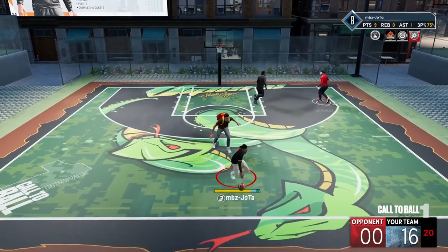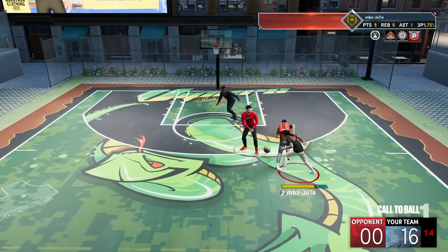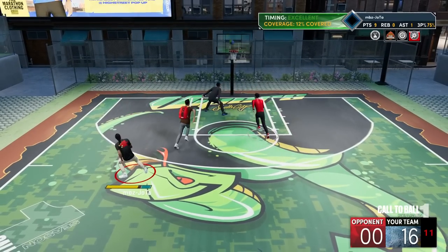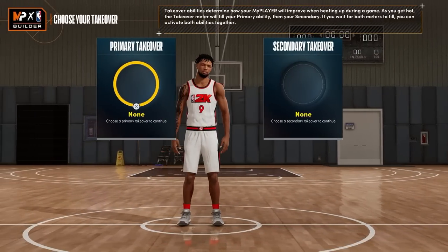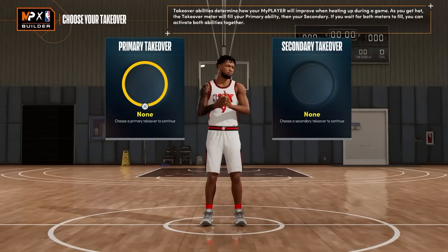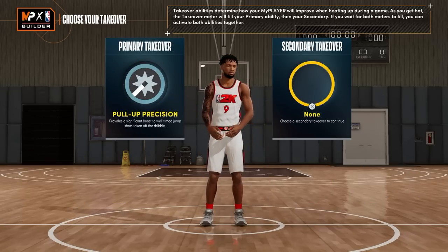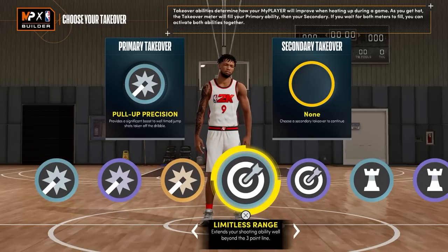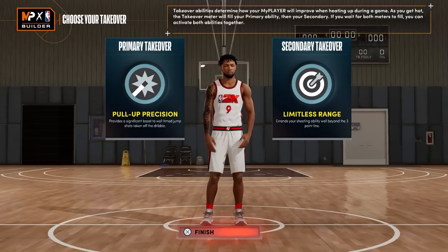Essa é a minha build com 91 pontos de badge no geral. Lembrando que esse ano o sistema do college te dá mais pontos de badge. Eu posso pegar mais 4 de playmaking ou mais 4 de arremesso jogando no college que eu escolhi. Os takeovers — primeiramente, eu vou começar com o takeover de pull-up shooting, que é o arremesso em difficult shots, que na minha opinião é melhor para essa build no momento. E o limitless range também para arremessar além das linhas de 3 pontos. Eu pretendo usar também o takeover de playmaking mais para frente. Lembrando que pode mudar.